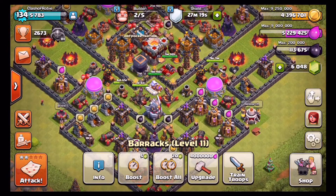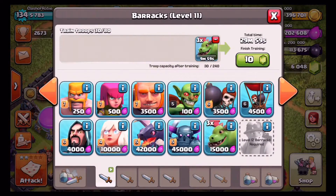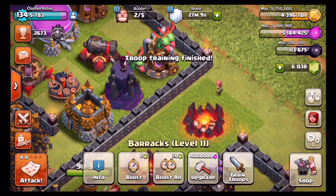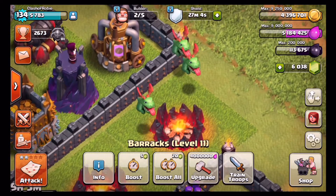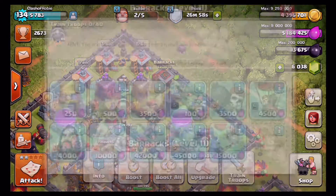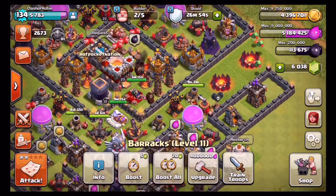That is the new level 11 barracks. We'll go ahead and get in here, train up some baby dragons right there. We'll do an all baby dragon attack after this. I'm going to keep them at level 1 right now — I don't have enough gems. I mean I do if I wanted to, but I want to get other things on this account. But they look pretty nice. I do like the new feature in this game. I could upgrade to get the miners right now, but I don't really want the miners. The baby dragons interest me more than the miners.